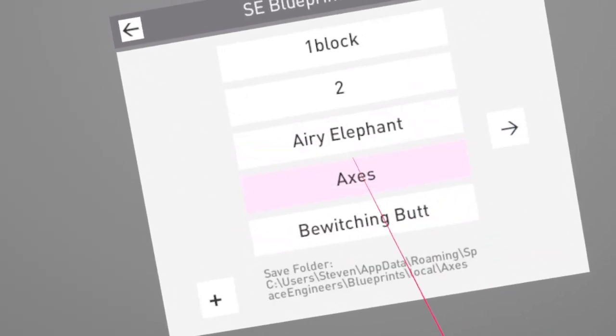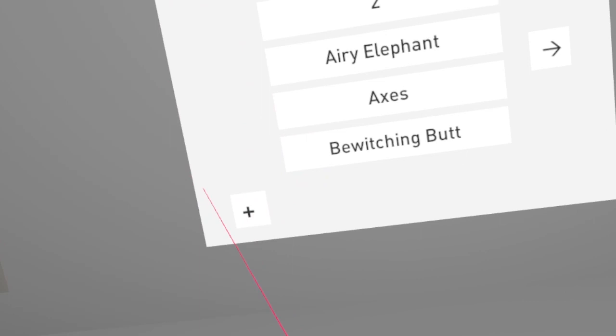We've also added an important button. Finally, you can create a new empty free build scene or a new empty Space Engineers blueprint by clicking the plus button.